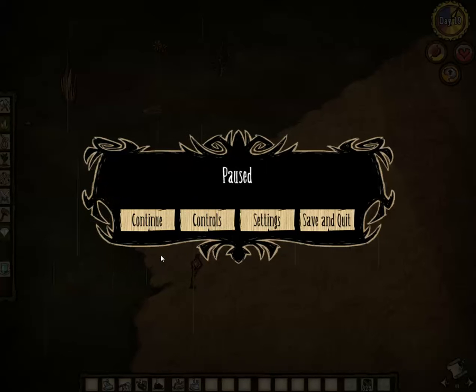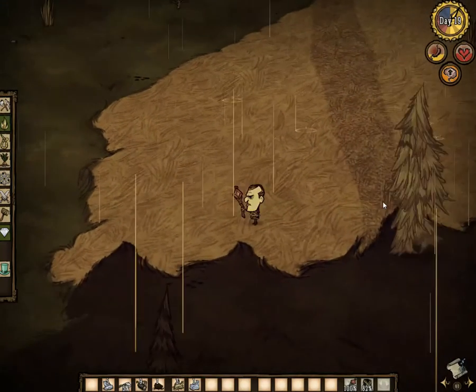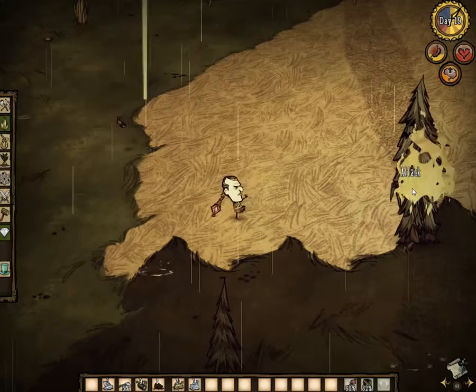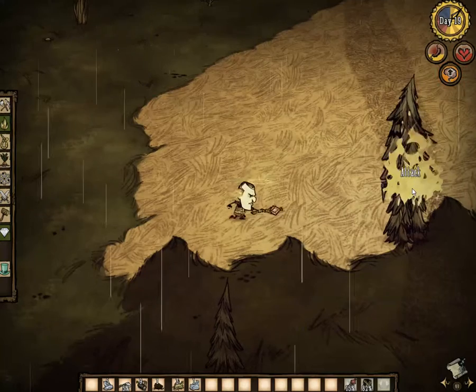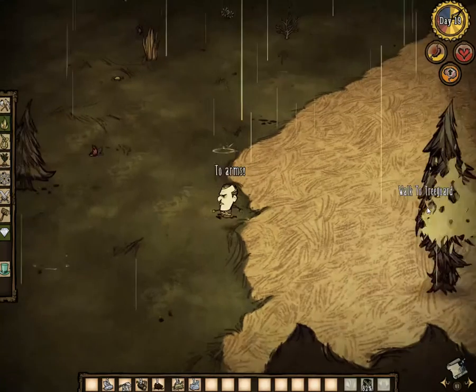You hit Control L and then that should do it. I looked up online — and I already knew this — but tree guards are a pain to take down. It takes quite a lot of hits from a fire staff, and this does not seem to be doing anything. It's like, yeah, come at me.